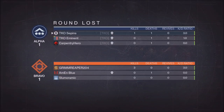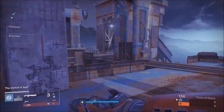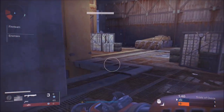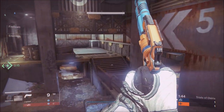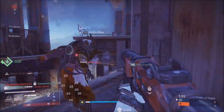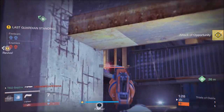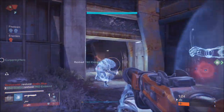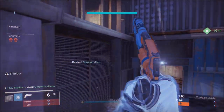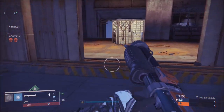The third tip is to understand the maps. Learn all the maps in Destiny — now that private matches exist, go into those, run around, see the lanes and cover spots, maybe bring some friends who also want to improve. If you're not sniping, stay out of the popular sniping lanes or you'll get picked off. Also understand where enemies are going to spawn — if your team is heavily on one side of the map, the opposing team will likely spawn as far away as possible.